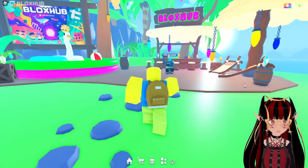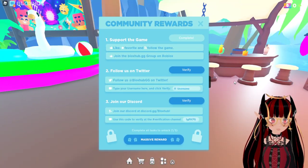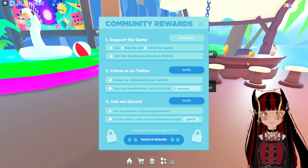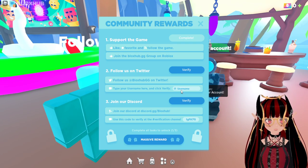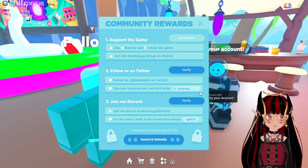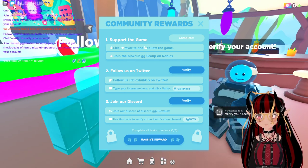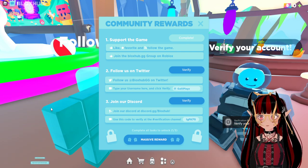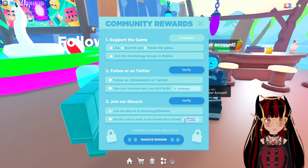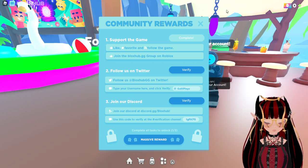Over here we got a section — you can verify your account by supporting the game: by liking, favoriting, and following the game. Join the Bloxhub group, follow them on Twitter — I think I did that. Let's see if the verify already works. Doesn't seem to work yet. And join their Discord. They have a Discord, so definitely use that when you can. Complete all the tasks to unlock, and then you can get a reward. Nice.